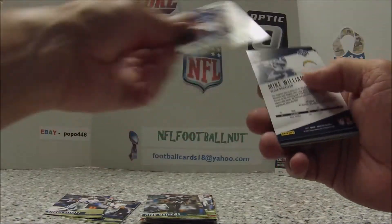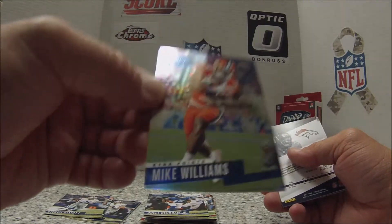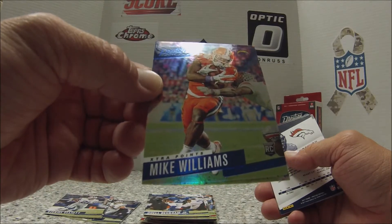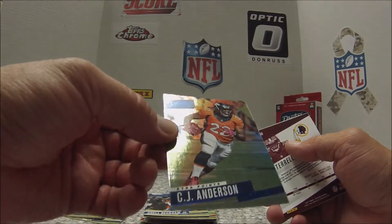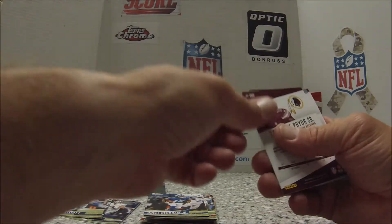Let's go through these kind of quick. Odell. I got an insert — blue Prestige Extra Points. Mike Williams, rookie. Take that. Another blue Extra Points — CJ Anderson. I like those. Pretty sweet.